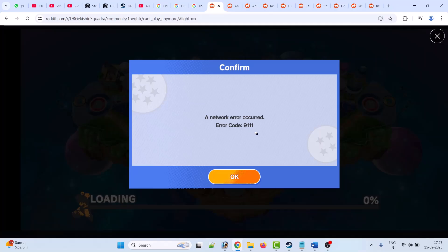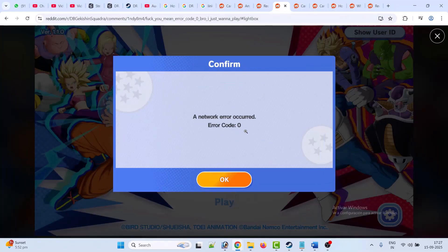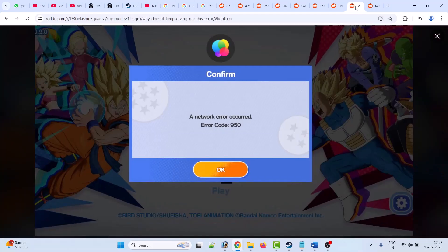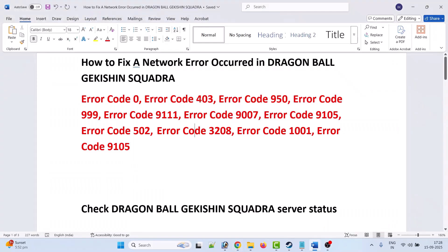If you're getting error codes such as 9111, battle written error, 999, 0, 9105, 4907, 403, 950, 502, 3208, or 1001 due to a network error in Dragon Ball Xenoverse Squadra, then follow these fixes to solve the error.